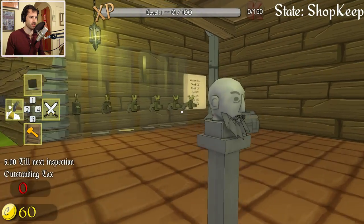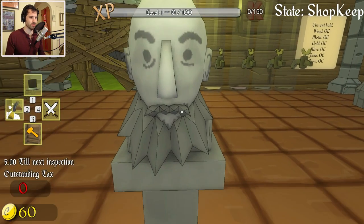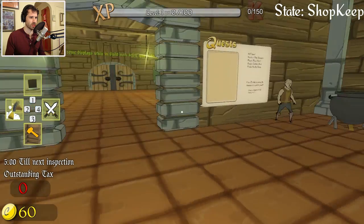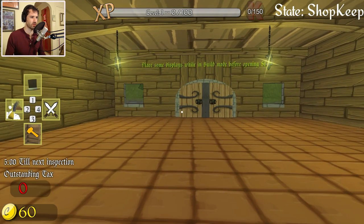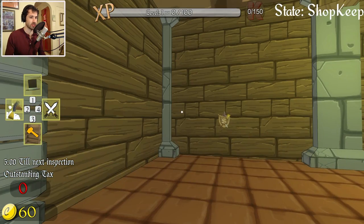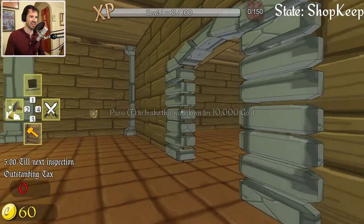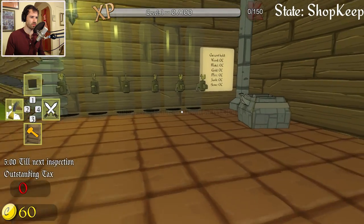This shop is in need of work. Place some displays while in build mode before opening shop — I can do that, I think I am in build mode. Press F to break this wall down. I don't want to do that, I just want to build stuff.